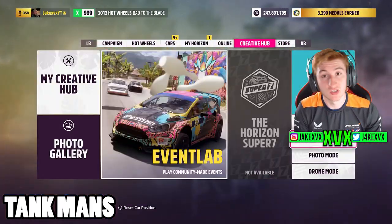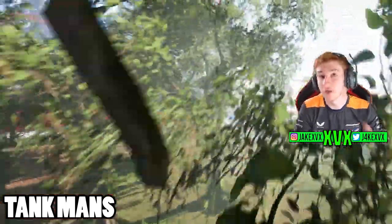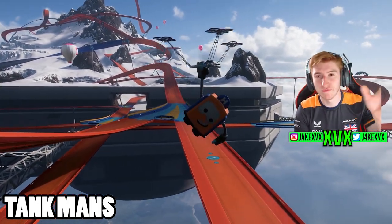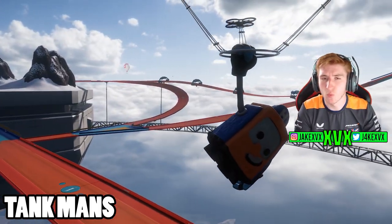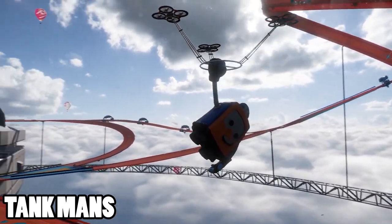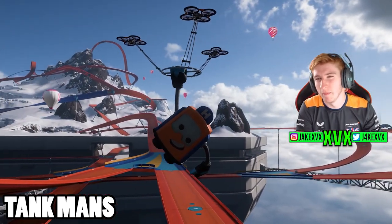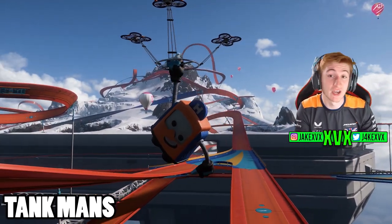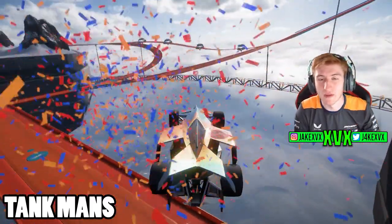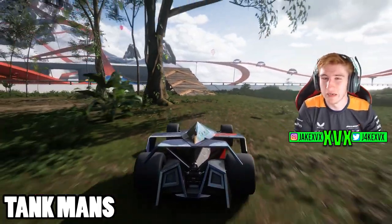There is a new thing scattered around the Hot Wheels map which you need for some of the challenges, but it doesn't really tell you much about until you come across them yourself — they are called Tank Man. These are floating piñata things which make a weird noise. They're very similar to bonus boards: they give you a bit of XP and go towards your challenges, but you usually have to go up some kind of ramp to get them.